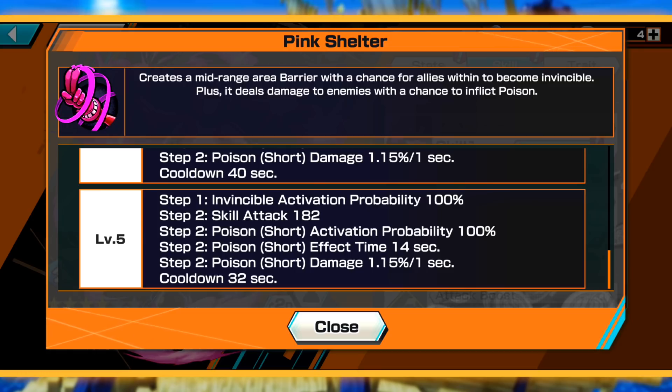Skill two creates a mid-range area barrier with a chance for allies within to become invincible — oh, like Wano Law's room except this is the inverse, it makes enemies weaker. Wait, they become invincible? Plus it deals damage to enemies within it with a chance to inflict poison? What?! Hold on — step one: invincible activation probability 100%. Step two: skill attack 182, and it does a 14 second 1.15% per second poison effect.